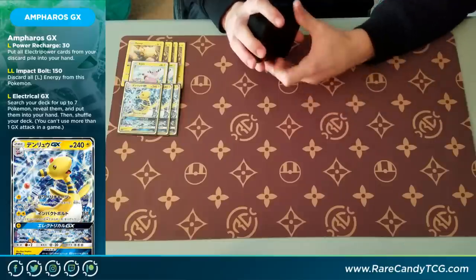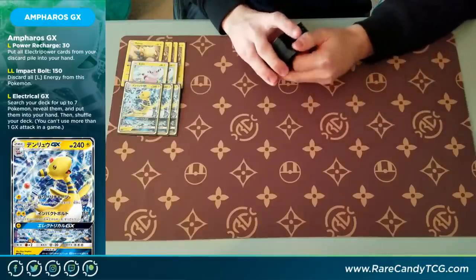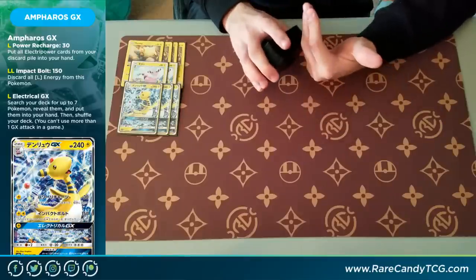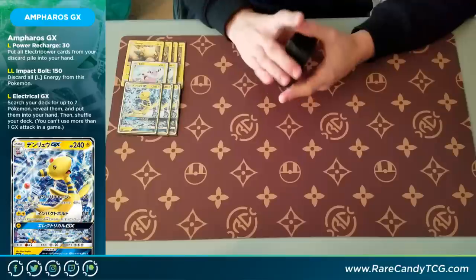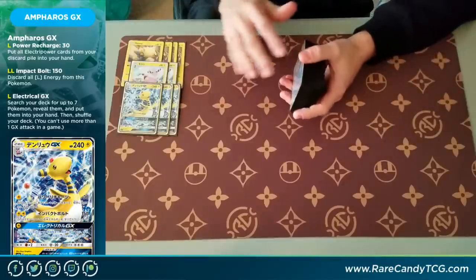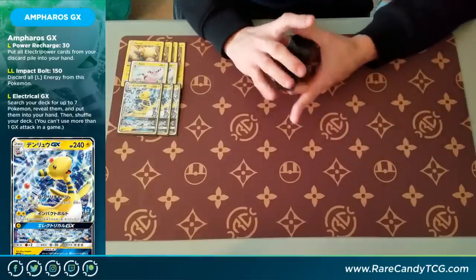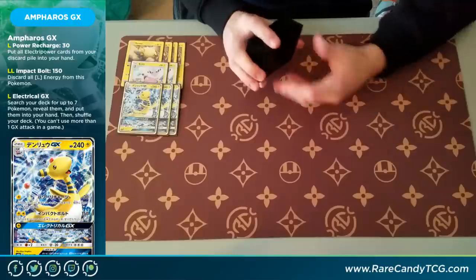The other attacks are pretty decent too. The second attack in particular, I didn't really expect to use as much as I actually have in my games. For two Lightning, you do 150 but discard all Lightning attached to Ampharos. I didn't expect to use it too much since we don't really run any energy acceleration, so it's not an attack you want to base your entire deck around. But it's pretty nice if you're in a situation where you have two Electra Powers in hand — you can play both, do 210, which knocks out things like Zoroark GX, Buzzwole GX, or really anything 210 HP or lower. So it gives this deck a little flexibility: you can play it like a two-hit knockout strategy with the first attack, or just go for big one-hit knockouts.